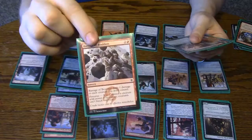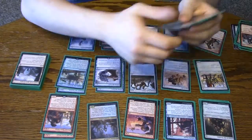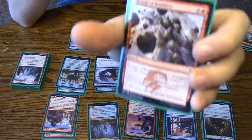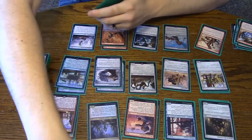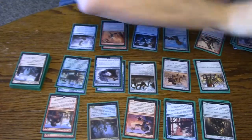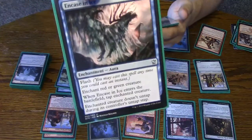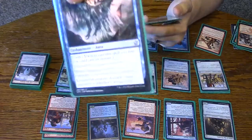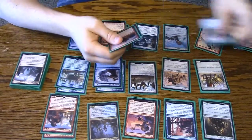Barrage of Boulders, for the same reason — kills all their tokens. It also gets your guys through for the Ferocious ability if you have an equipped Bonded Construct, so that's good. Probably need one more of these too. It's going to be against red and green, obviously — just color hate.